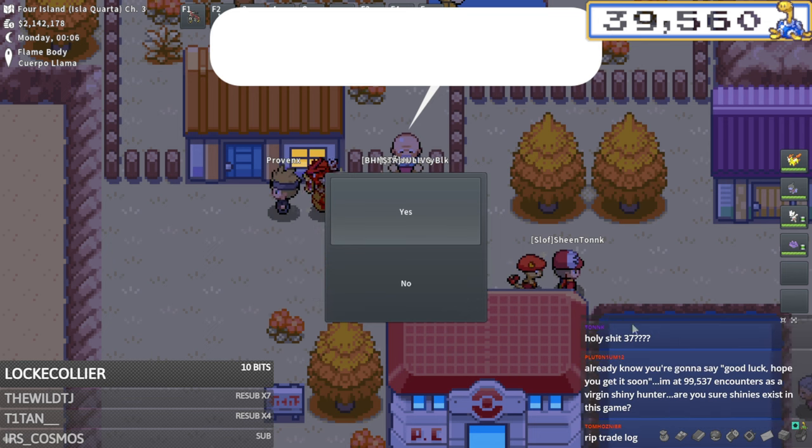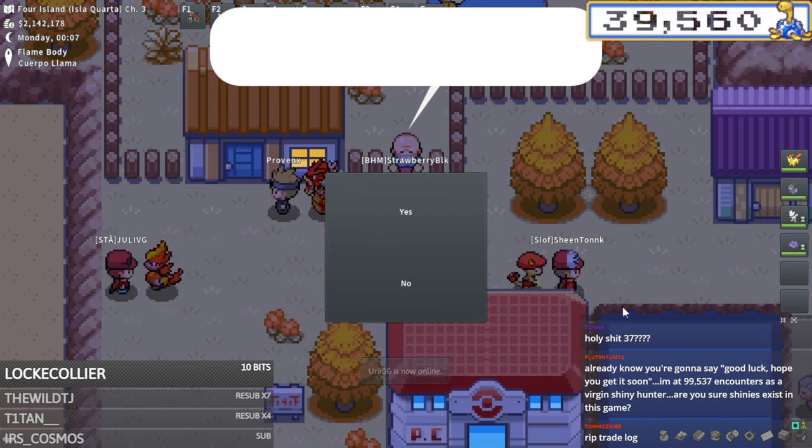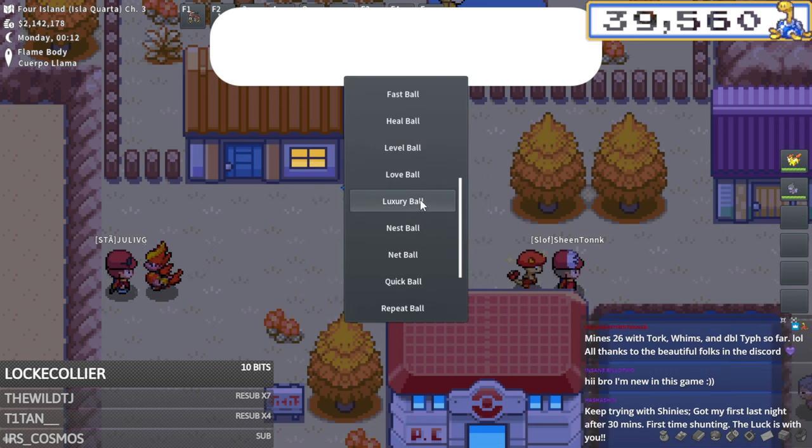Rainer says his current world record for the Jimmy run is 37 gyms in one hour - that is insane. Whereas my Jimmy run prior to this is like 20 to 22 gyms. What a difference! If I can reach like 30 gyms in an hour within a month or two I'd be extremely extremely happy.